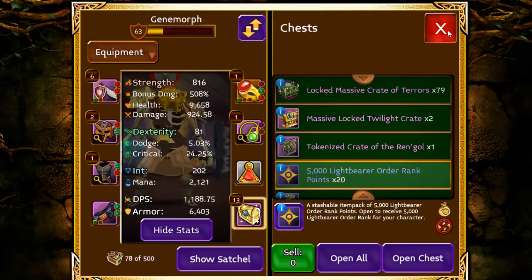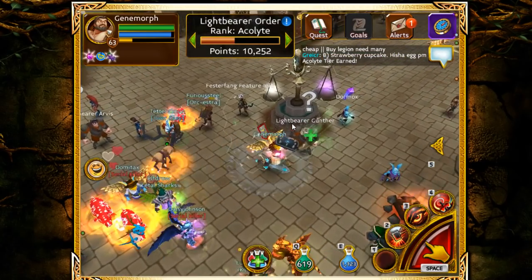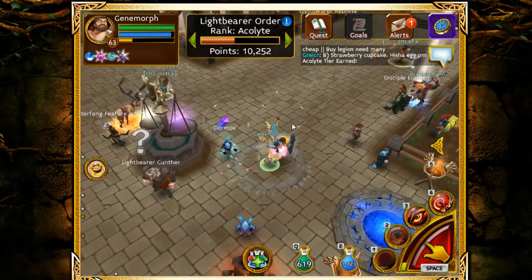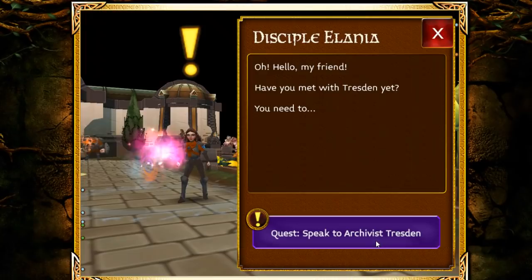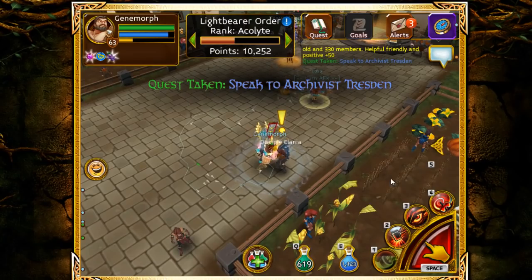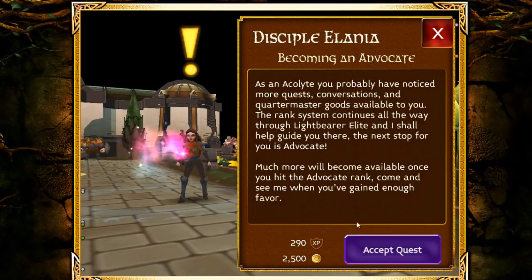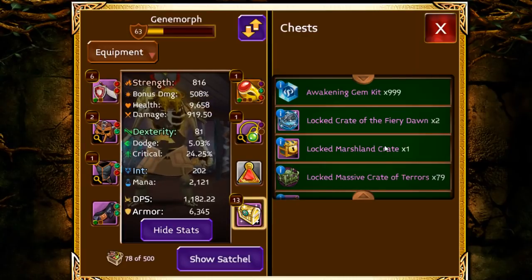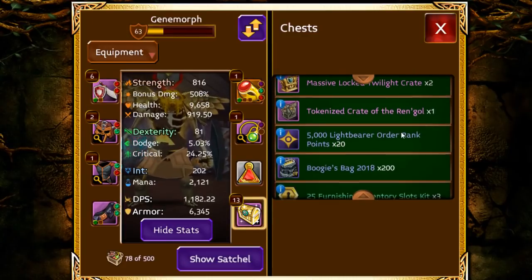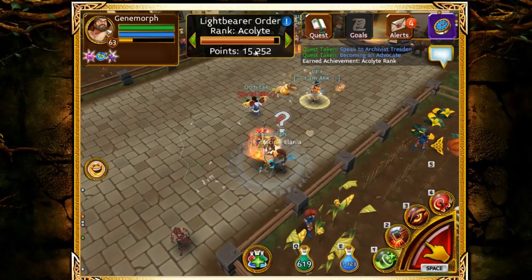I opened the chest and Acolyte tier is reached. Before it was 5k, now I've got 10k. I'll go back to this lady and turn in the quest. Higher ranks also unlock more quests in this area. Advocate is around 16k so I can get there really quickly as well.